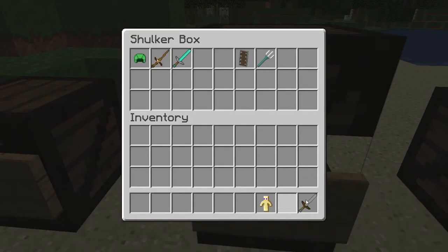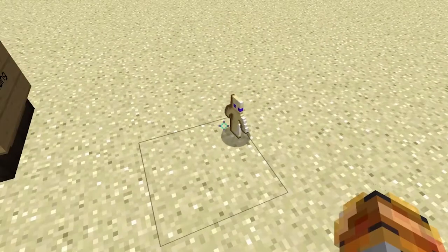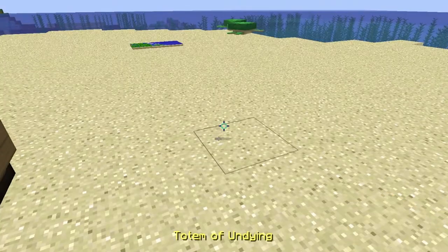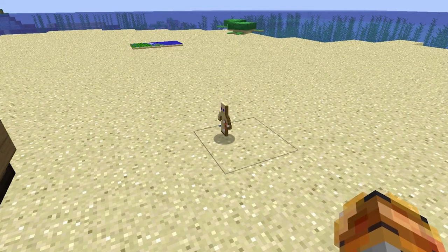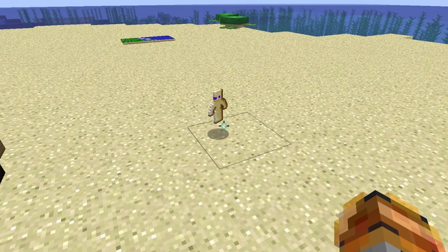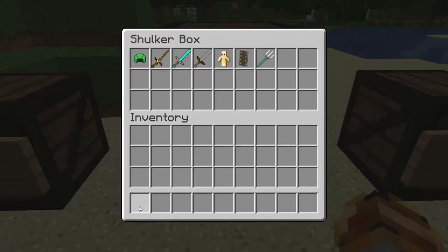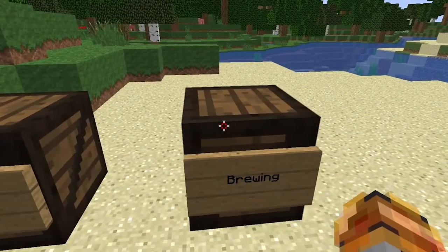And the totem of undying — I didn't realize it was all white on one side of the texture. But if you can see, it has purple eyes, and that's because this is the Amethyst version of the texture pack.